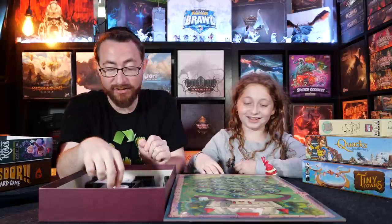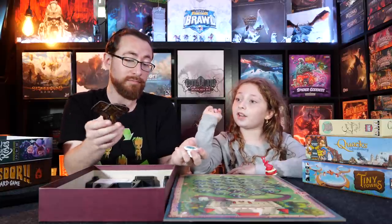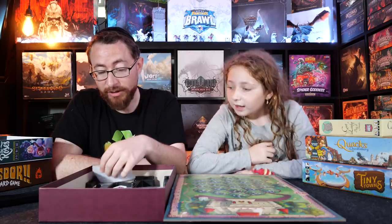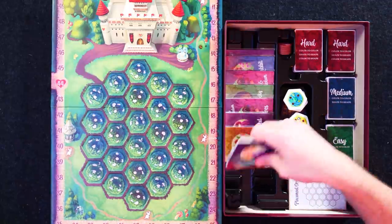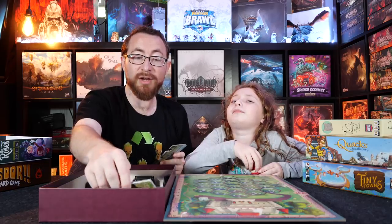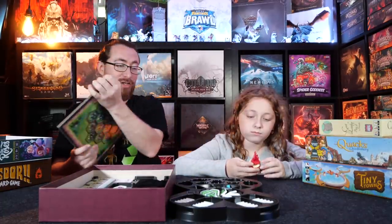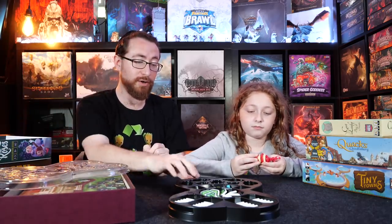We have more deluxe tokens, and then the game itself has all these little modules you can add in. We've so far only played the base game and haven't played with any of the modules yet, but I want to play with the White Rabbit module because he's cute. The modules add different cards or abilities and different challenges. This is Paint the Roses by Northstar Games — the deluxe version — and it's one I wanted to include in this video.